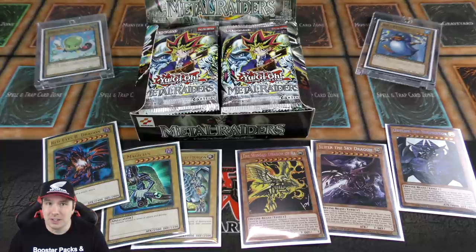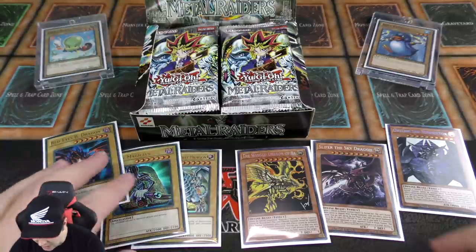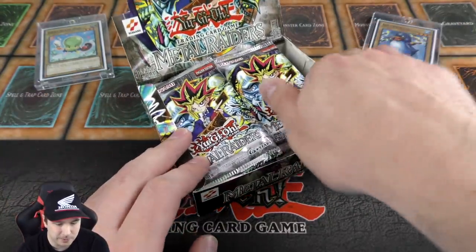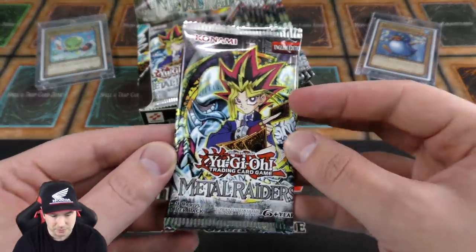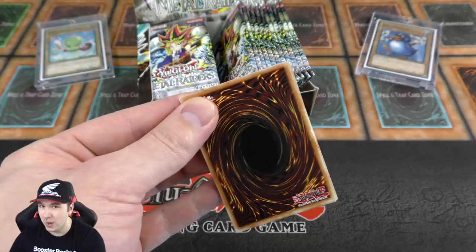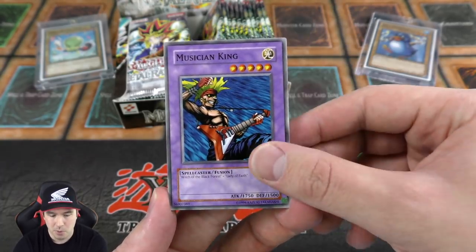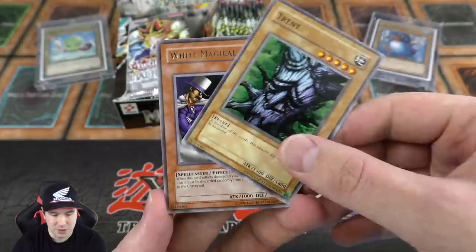This is our third episode moving through the first four sets of Yu-Gi-Oh. If you've missed the others, I'll have links below to our Spell Ruler opening and our Pharaoh's Servant opening — check those out. We want Legend of Blue Eyes first, then Metal Raiders. I've been doing them in reverse order leading up to Legend of Blue Eyes. I'm planning on doing that opening this Saturday — most likely Saturday I'll be doing a Legend of Blue Eyes booster pack opening. Hopefully we can pull a Blue-Eyes White Dragon from there.